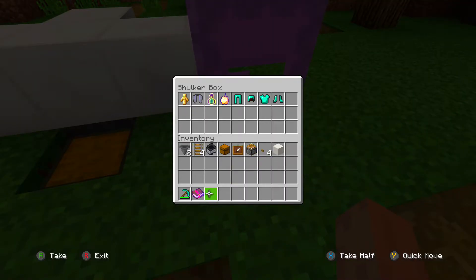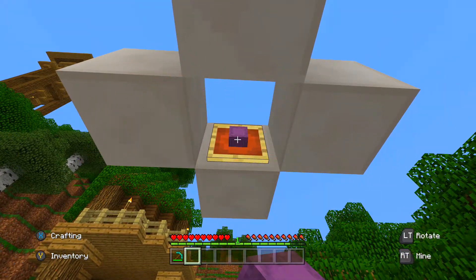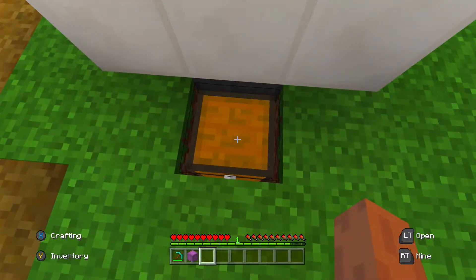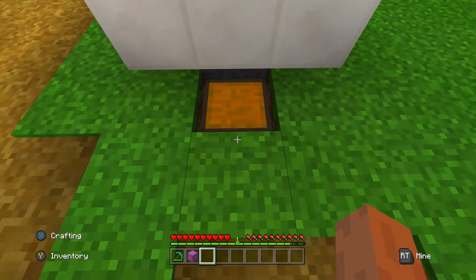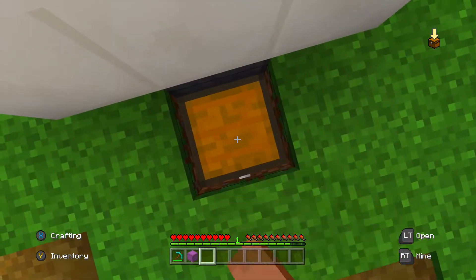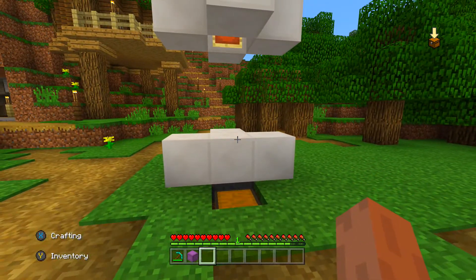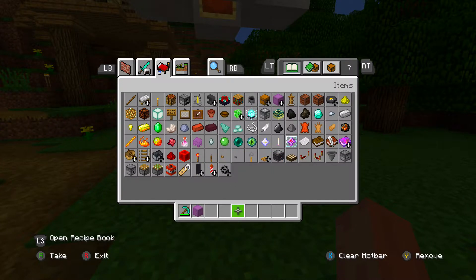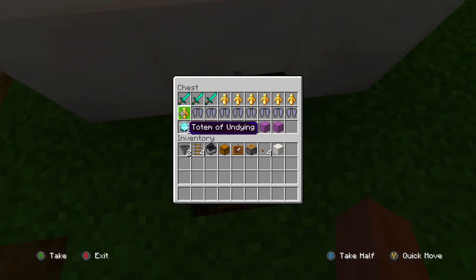I'll get myself a diamond pickaxe. We can also do enchanted books — you probably already know it'll work. What's a great enchantment you'd want? Let's say you got Sharpness 5 — that's pretty good. We'll go into survival. We can take the shulker box and put the Sharpness 5 in there as well. Do the same glitch as before and as you can see, we're going to get tons of these shulker boxes. Not only are we duplicating the shulker boxes — which are a really helpful item — but you also get all the items inside of it. You can easily take advantage of that and get tons of stuff back. There's all our shulker boxes with everything in them — beacons, whatever you want, you name it.